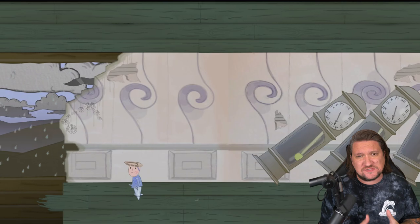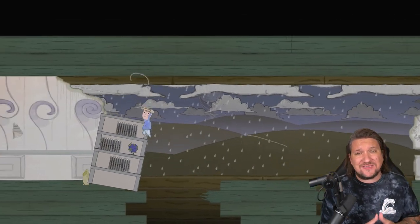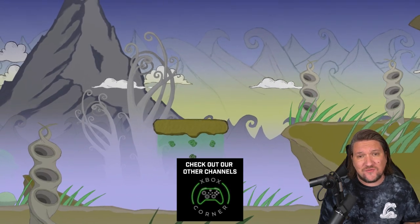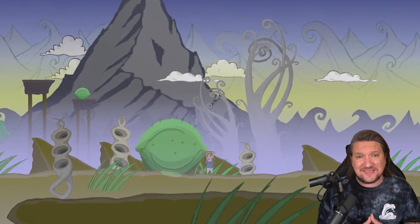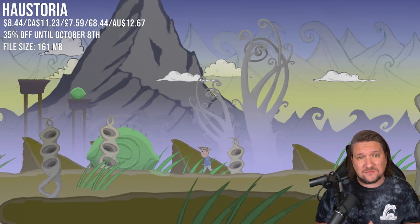Before we kick this off, if Historia looks like one for you, Red Deer Games are celebrating the launch by giving away 20 copies of the game. I've linked the form below — go to that page and you'll see an option to enter a special code at the very bottom. Add the code Switch Corner for 10 bonus entries. Winners will be announced end of September and the discount runs right through till October the 8th.